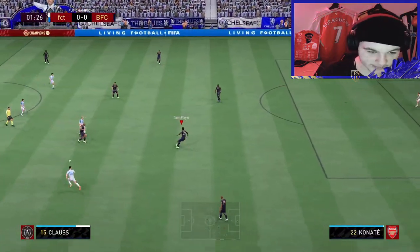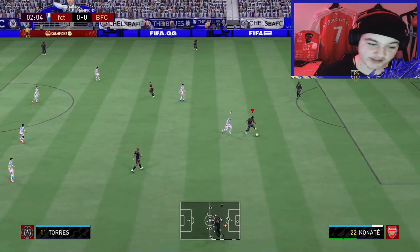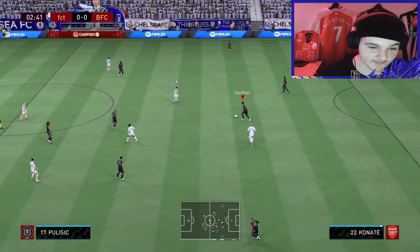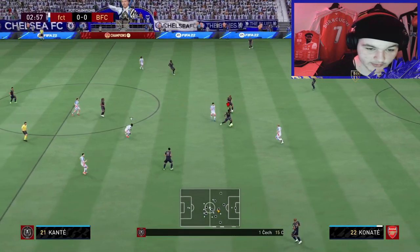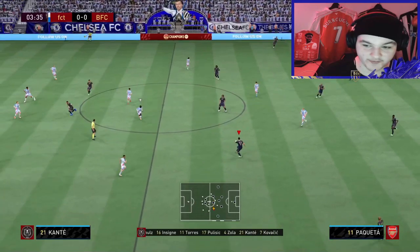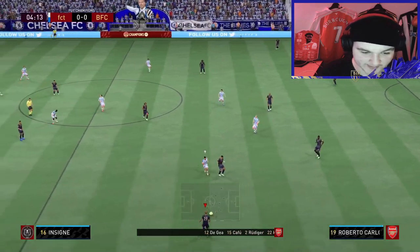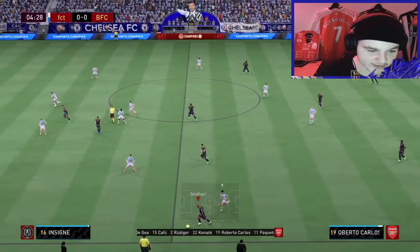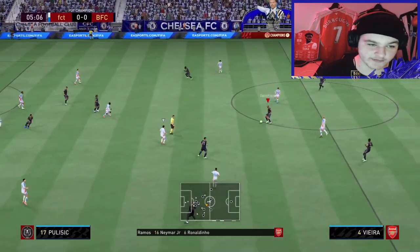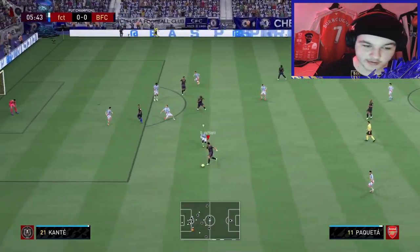Konaté. First impressions with him — he's 6'4" with 77 agility. As a centre-back, I was expecting him to have like 60 ball control and 60 agility. It can low-key come as an advantage. Turning on the ball with him, he's absolutely massive. Going into challenges, you're going to feel confident with him. Not only that, he feels solid on the ball. I'm really excited to try this card. The body frame he's got and the pace — that's what makes him so expensive. On paper he doesn't look like a 400,000 coin centre-back, but in-game he's got the stats that matter.